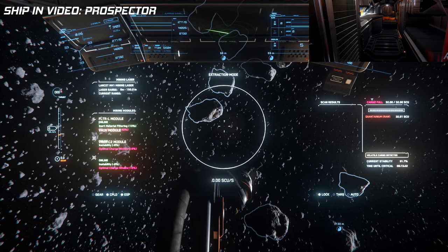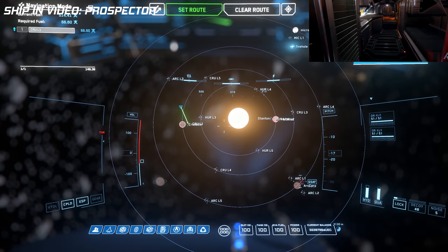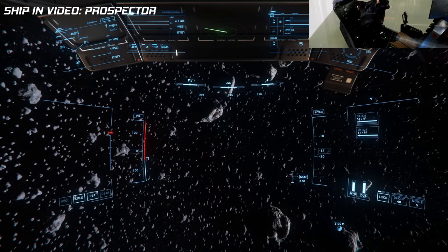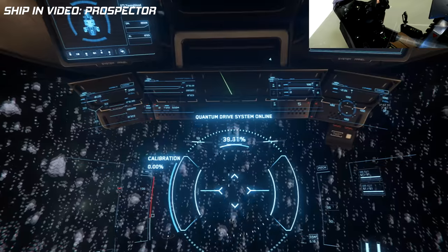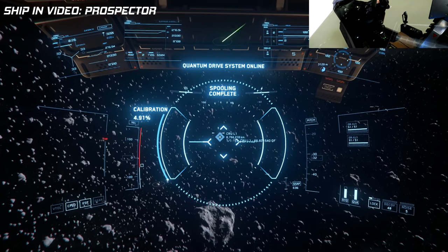The Alpha carries four SCU of cargo while the Beta has none. The Alpha doesn't have a bed, but the Beta has full living quarters with a bed in the rear. Since exploration isn't really supported in game right now, the Alpha is the better choice for in-game tasks like cargo hauling, box missions, and combat. In a small system like Stanton, the lack of a bed is kind of insignificant. The Alpha also matches the Aurora LN's 561 DPS at only 30 dollars.